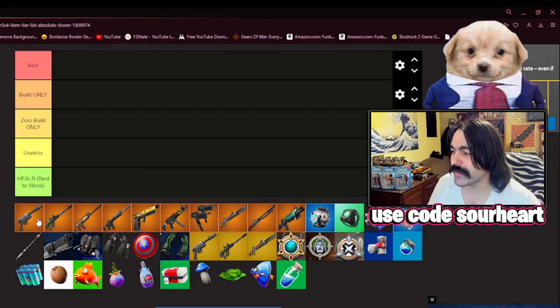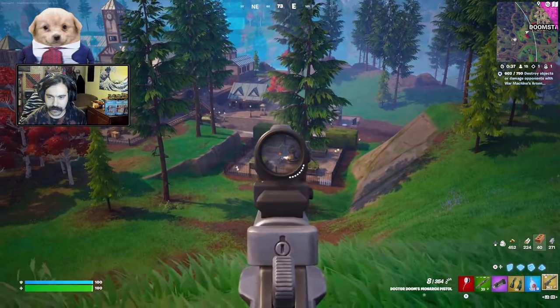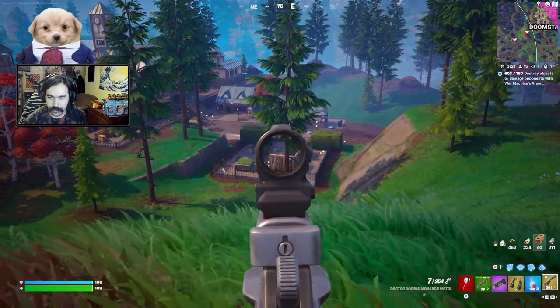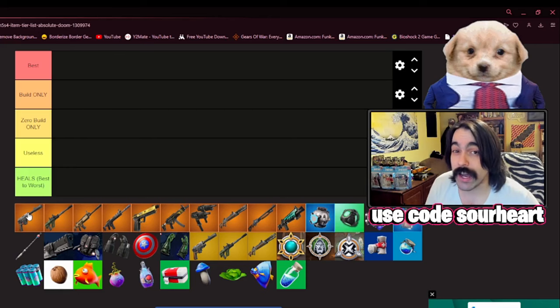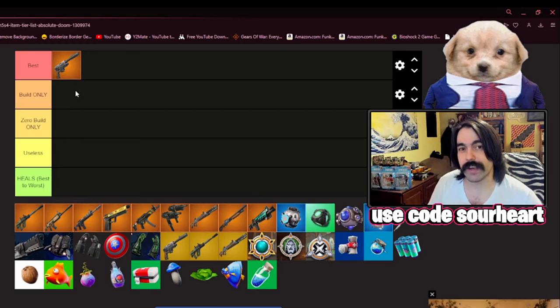Starting with the longest distance first, we have the brand new Monarch Pistol. This thing is absolutely devastating — it can hit for 60 to 70 damage and do that very rapidly. It runs off light ammo, so it doesn't contend with AR play at all. It's also highly customizable, so I'm putting this as one of the best weapons of this season. It excels in pretty much every scenario, and its power level is really based on your skill.